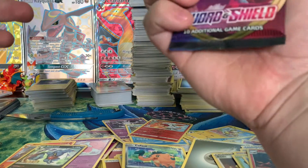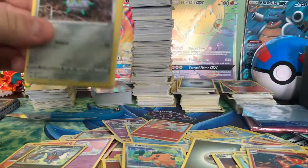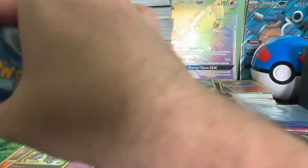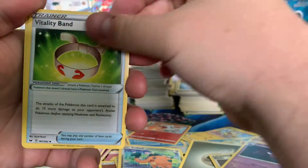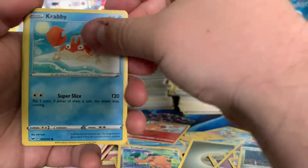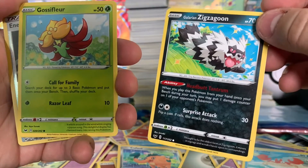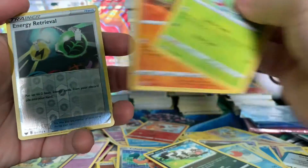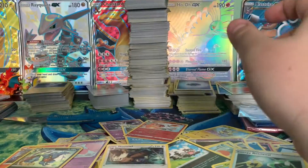Alright, this is our last Sword and Shield base set pack here. Let's see if we can get some last pack magic out of it. We got a Water Energy. We got a Haunter. We got a V-card. We got a Raboot. A Parasect. Krabby. Galarian Zigzagoon — I love this variation of this Pokémon, I think it looks super cool. And then on the end, we have a Noctowl to end that out.